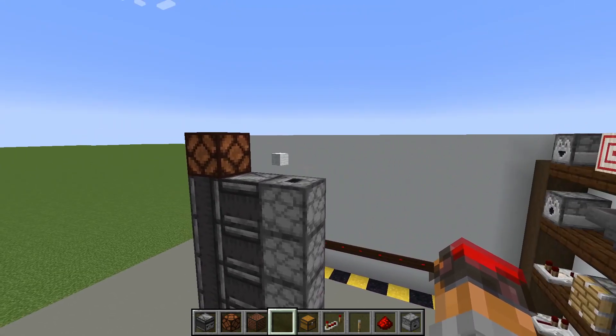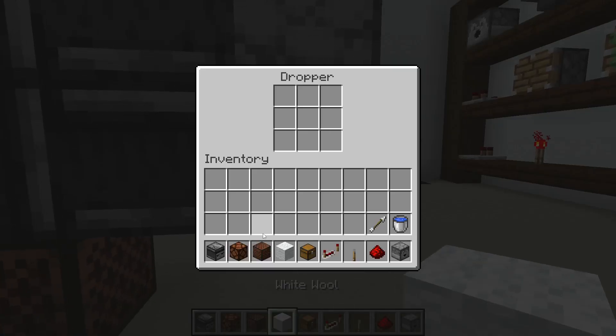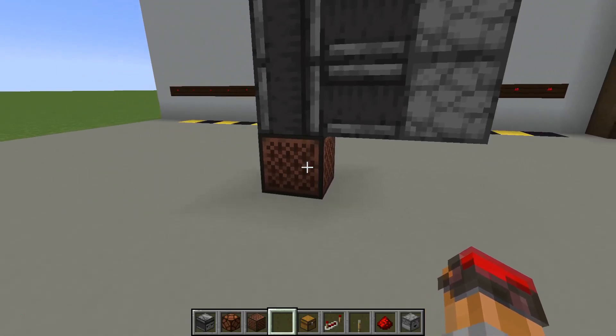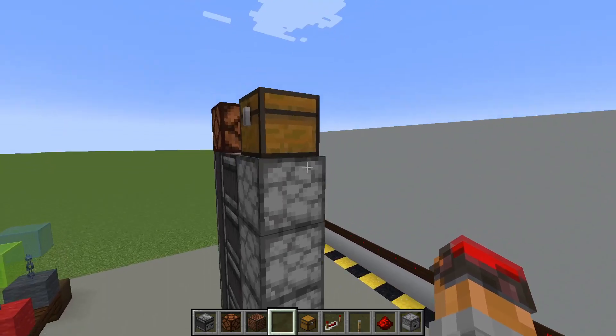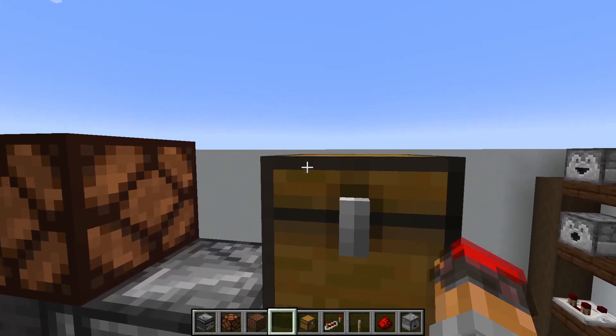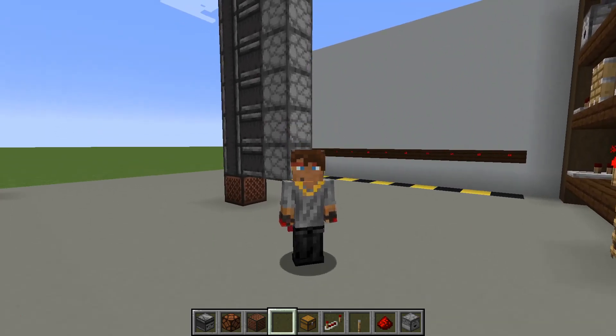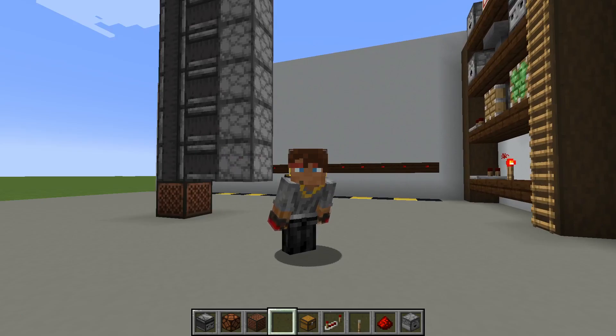It makes a lot of noise, but isn't that super cool? Even better, if we put a chest up here and run the same experiment - put white wool in the bottom chest and send a signal through - the droppers are going to take that white wool all the way up and deposit it directly into the chest. This right here is called an item elevator, and it's super useful in Redstone for transporting items upward, made possible by the dropper.